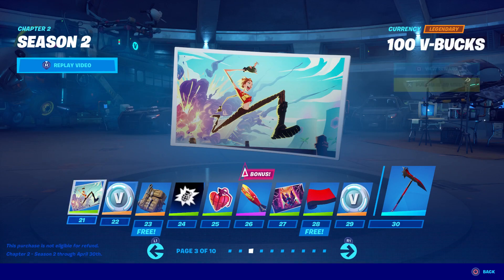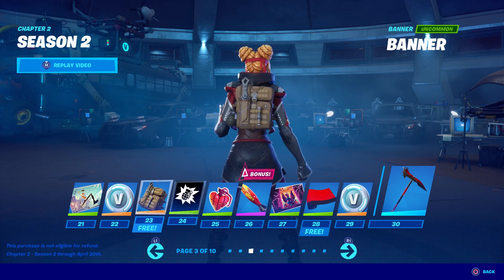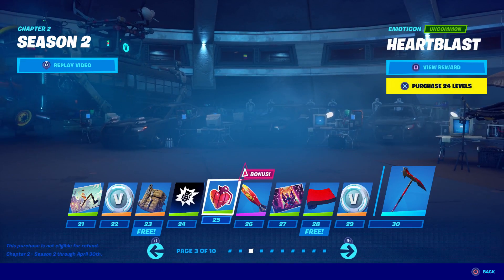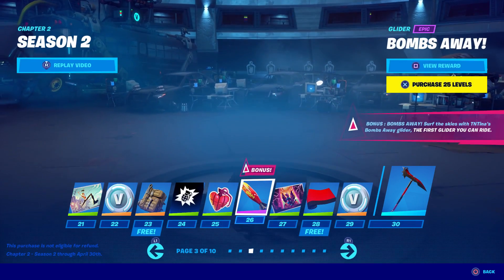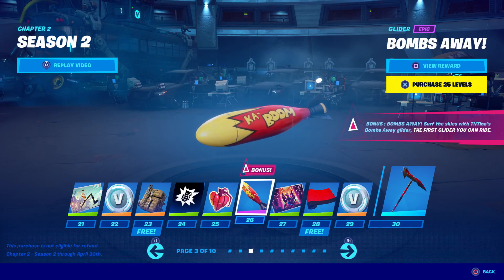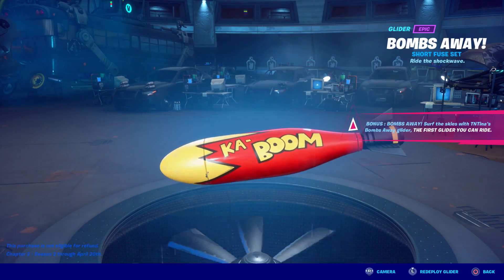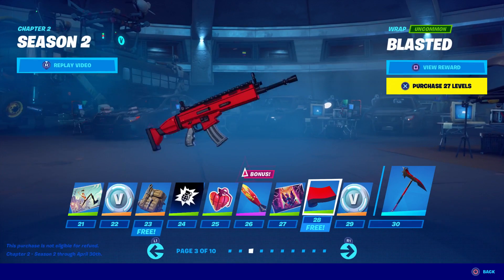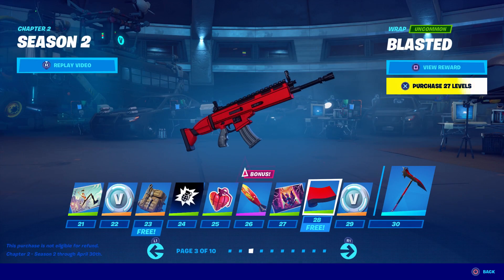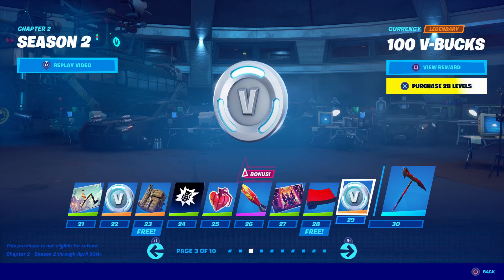There's another loading screen, more V-Bucks, Arroyo — I don't know what that is — a banner, a stupid emoticon, and Bombs Away, which is TNTina's glider and the first glider you can ride. That's cool. There's a noise for it — it's like a hoverboard. There's also a pretty sweet camo loading screen that looks like a crossover we had for Overwatch, I think.